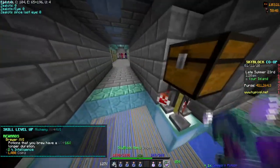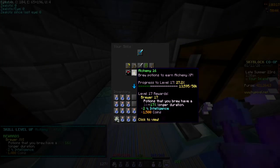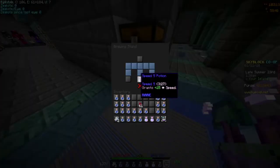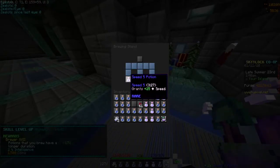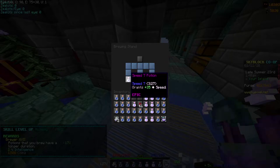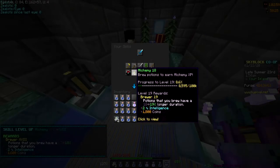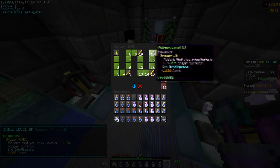Boom — there's a whole level. I'm Alchemy 16 and I need 50K to get to the next level. Kaboom, kaboom — I take the Speed Seven pots out — kaboom, kaboom, kaboom. I've leveled up alchemy like four or five times in about a minute.